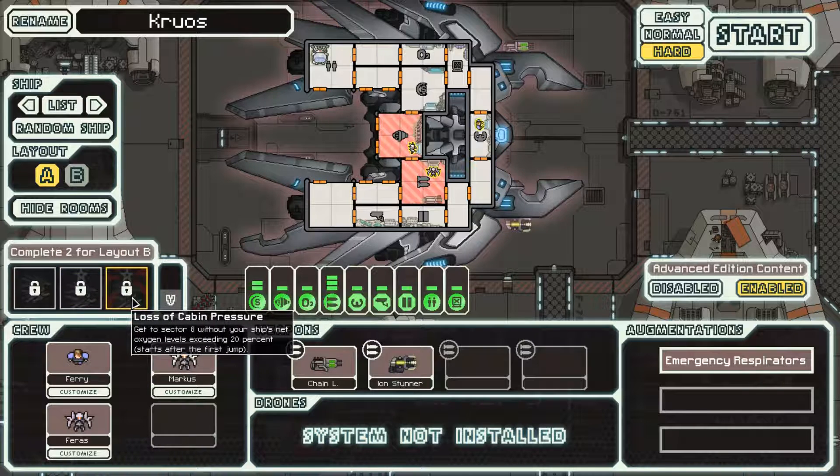Loss of Cabin Pressure is a tough achievement: get to sector eight without your ship's net oxygen levels exceeding 20%. Starts after your first jump. Basically when we start the game we're gonna open all the doors on the ship and never close them again - except for the pilot; the pilot's gonna have oxygen. Every other room is going to be deoxygenated, and we'll try our best to keep it under 20%. Get this achievement done and if we can get one other achievement, we'll get the B-type layout. Worth noting this ship doesn't have a C-type layout either.